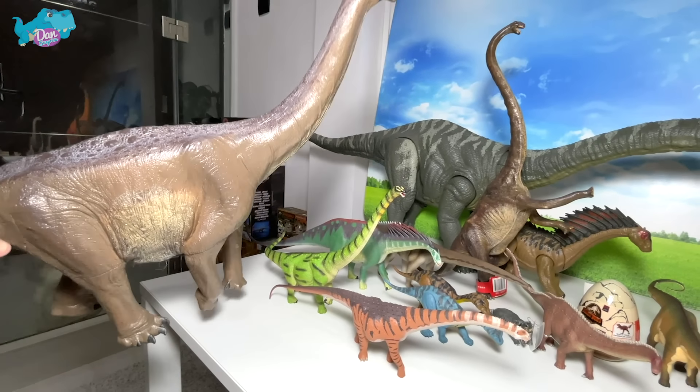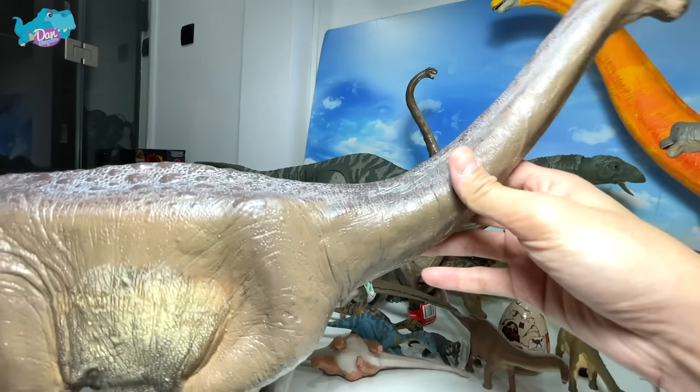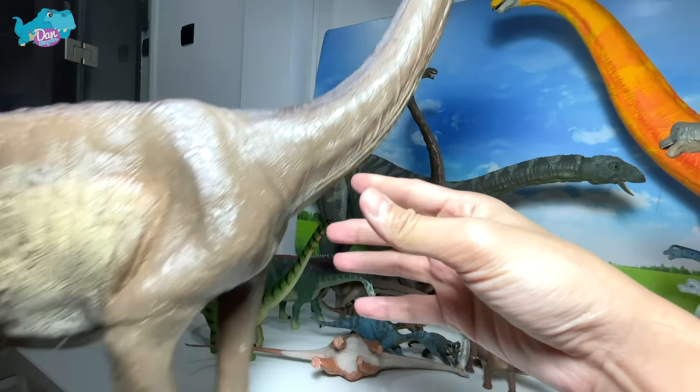And what about this? This is also another dinosaur discovered in Africa - this is known as Malawisaurus. So beautiful. You can take a look at the stripes across the body. It also has some armor - the body is covered with pebble-like structures which can form a protective covering from predators. Very, very cool as well.